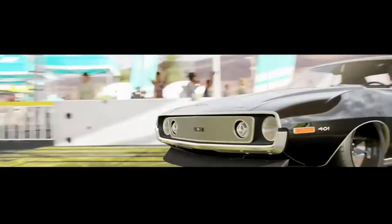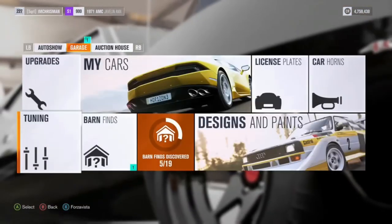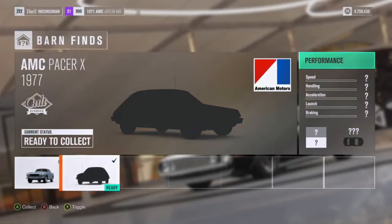Alright, just go to a Forza event. Go to your garage. Go down to barn find and select the AMC Pacer.